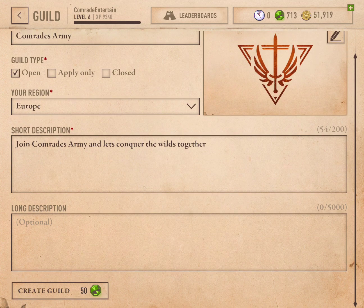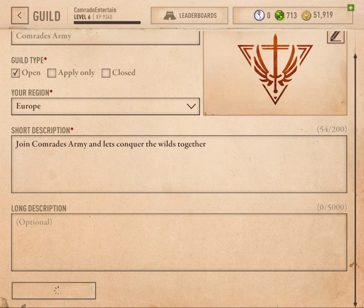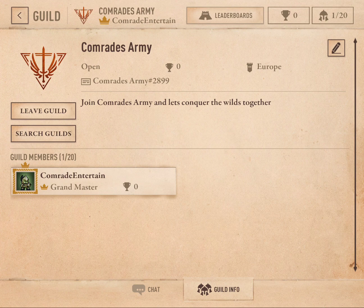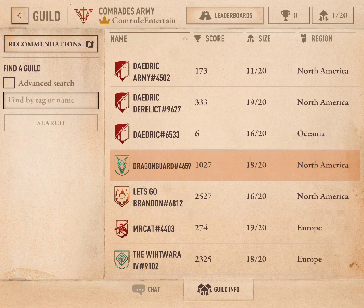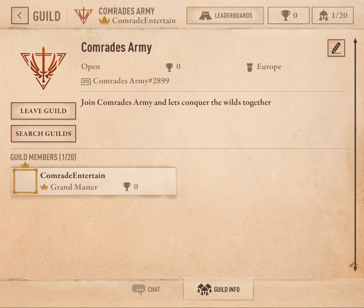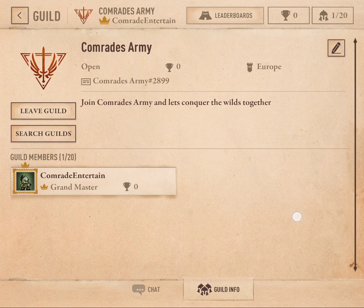So it'll cost us 50 gems to create, but that's no biggie. And there you go, we've created our first guild. Of course you can also leave if you've already joined one and join others. And we can search our competitors and other guilds as well. So if you fancy joining my guild and having a chat and maybe even playing together in some way, you can join my guild here. It's open for anyone, so I hope to see some of you there.